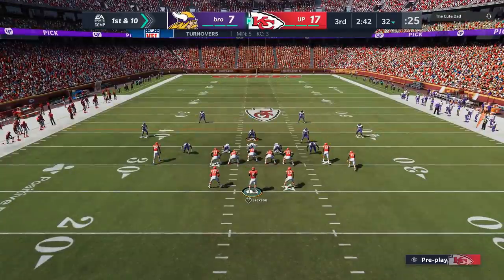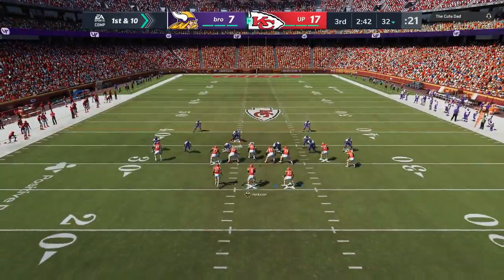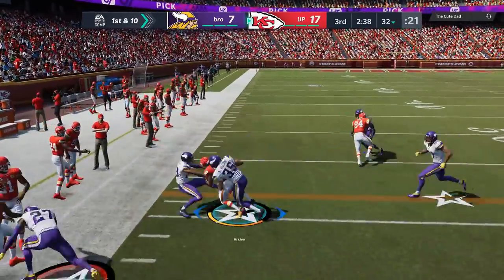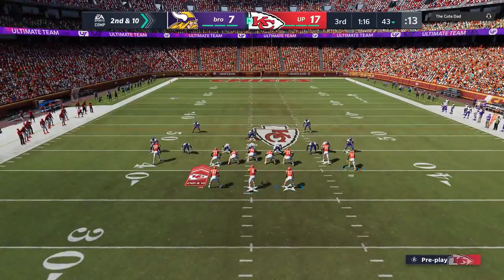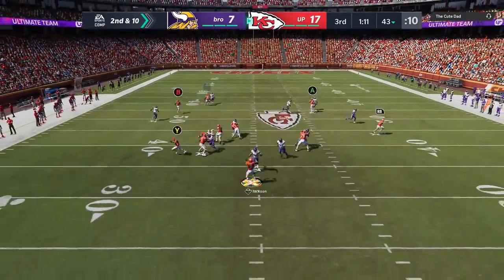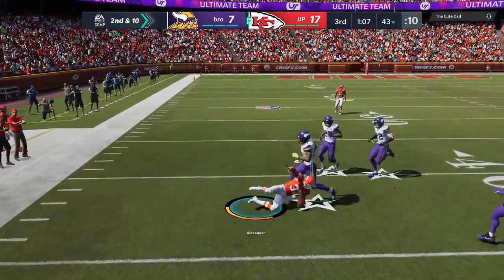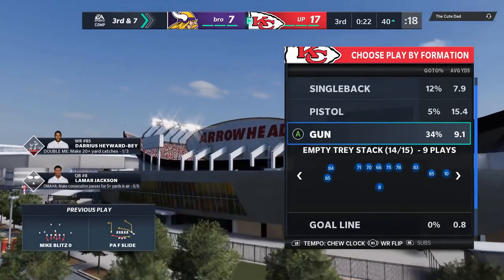Back on the offensive side, we're back in the gun split close. I'm in pretty much kill-clock mode at this point — this is my four-minute offense. I'd like to run this entire quarter down, and these are the type of plays I can do that with all game. I try to hit him with a fake motion to make him think I'm going to run it that direction. Then I can go either way — both routes are going to be open in the flats. I take the screen and I'm having more success with that screen than I have with any other screen play.